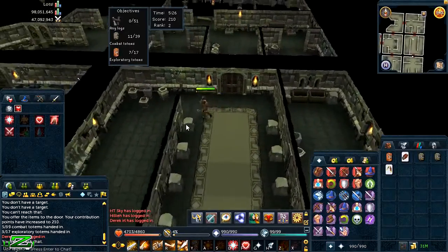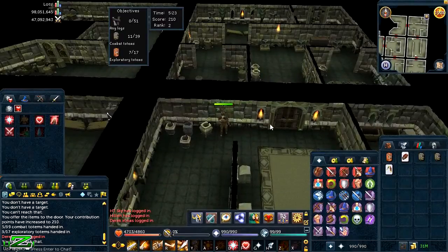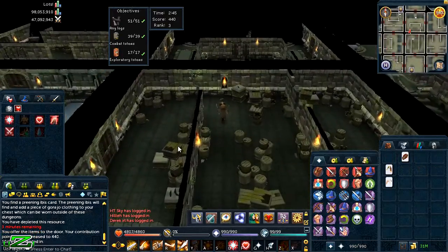Anything handed in after the max cap — shown in the top left — will not give any contribution points, so it would be useless. Make sure not to take too long to bank your items as the cap may be reached and you will lose all the points you would have gotten. The highest ranked player in the dungeon usually gets the best reward, which is a huge lamp in Dungeoneering, so you want to try your hardest to get the most points.